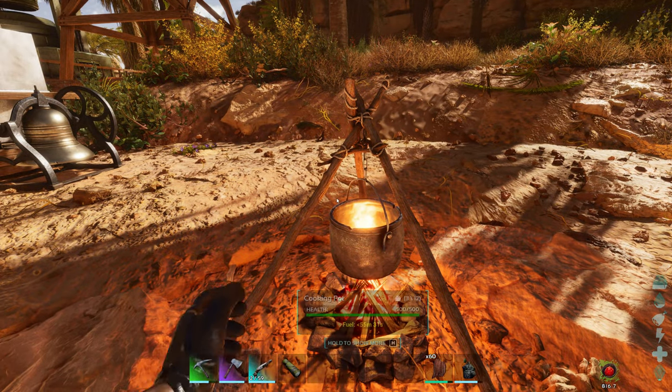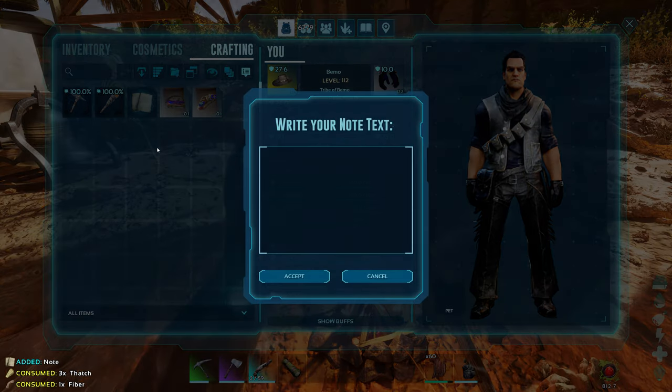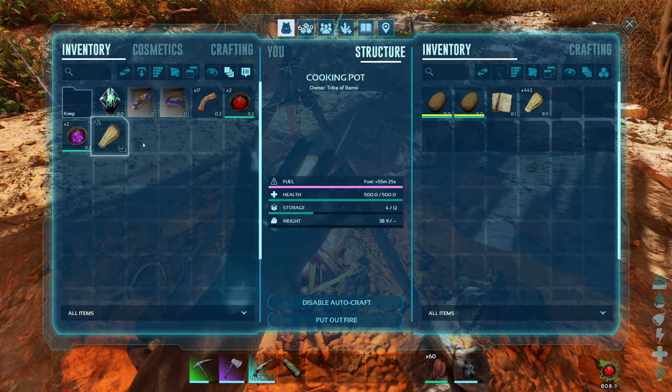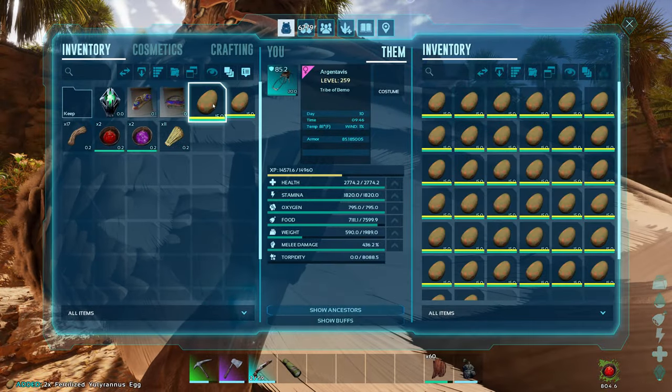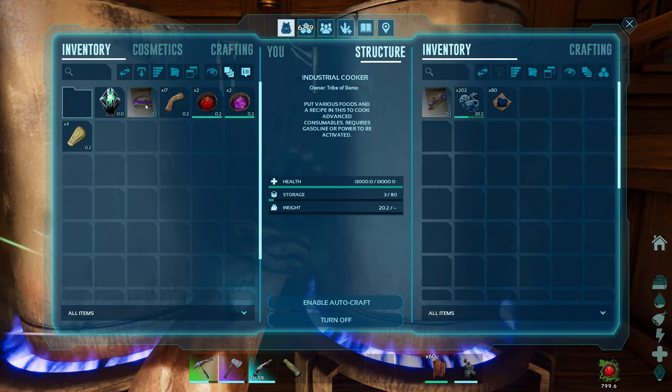Now let's do one more and we're going to do some of the stuff for liquids. Same thing — drop this in here, the food does not get used. Put it back in for the moment, and this one we'll leave here. We'll leave both of them for right now.